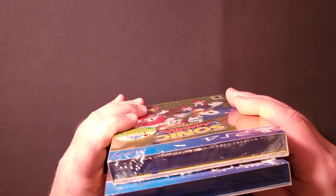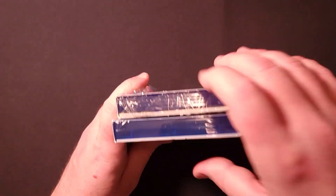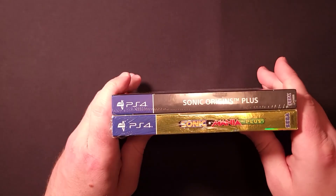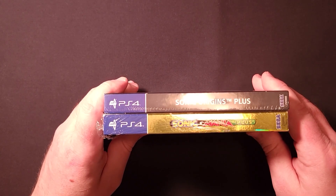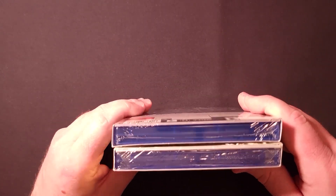Nothing really remarkable on the top — just an opening for the game case and art book on both games. The opposite side of the box is identical to the spine, and the bottom is the same as the top.